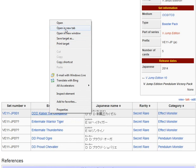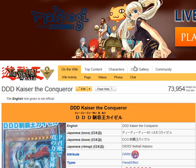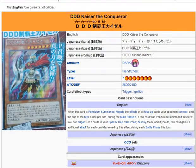First up we have Triple D, Kaiser the Conqueror. It is a Dark Fiend Effect Monster, Level 7, Attack 2800, Defense 2100. When this card is Pendulum Summoned, negate the effects of all face-up cards your opponent controls until the end of the turn.